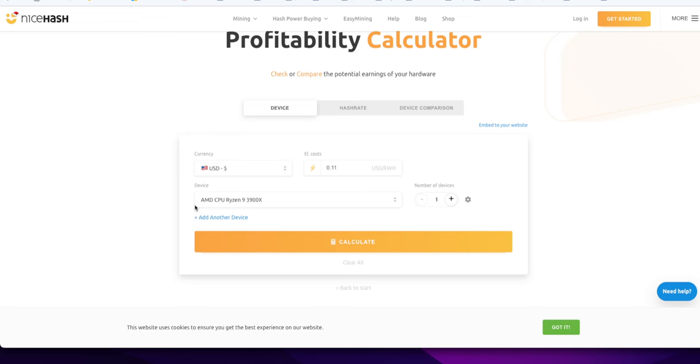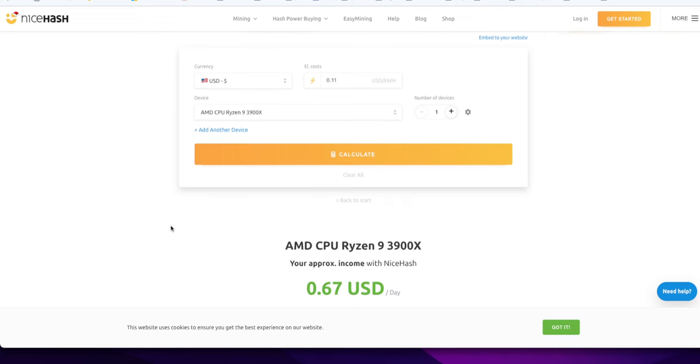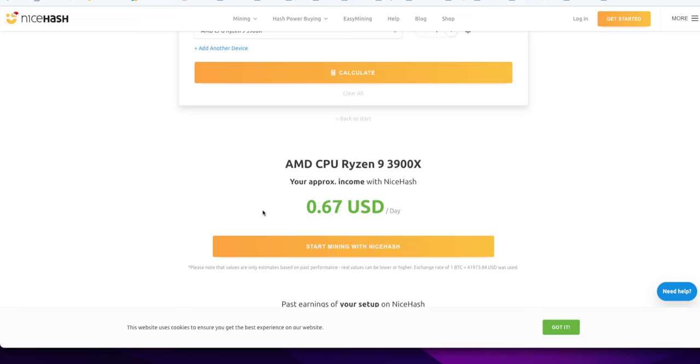So here we have the AMD CPU Ryzen 9 3900X. I hit calculate and it's down. It's been down a while. It's good to see the trends over the past month, just to give you a warm fuzzy of where things are at, so you don't freak out or go, 'Oh, this is useless.'